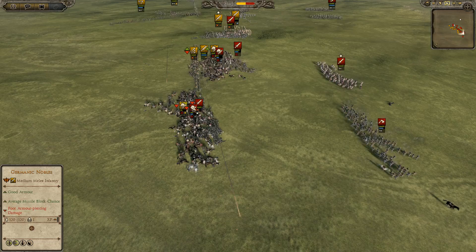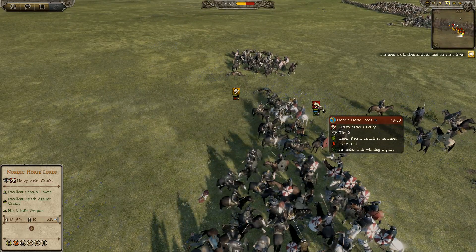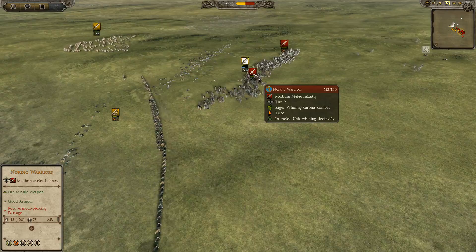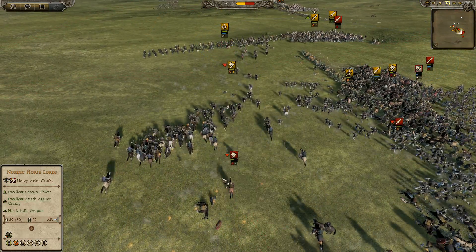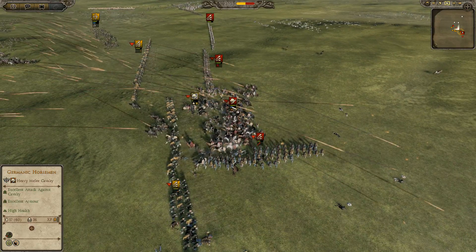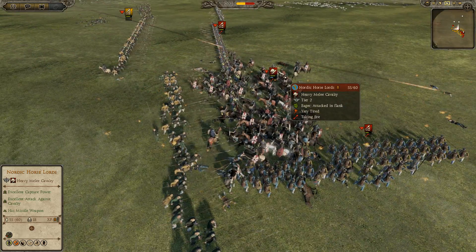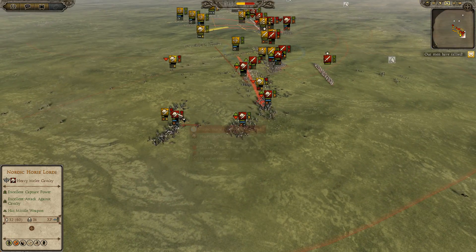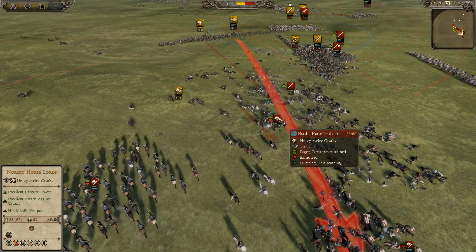I'm going to lose my Germanic Horses here to his Nordic Horse Lords. I'm also losing another engagement which I don't understand - I have Gold 3 Germanic Horsemen against Silver 1 Nordic Horse Lords and I got the charge off on him, which I really don't understand at all. My Sarmatian Warband is losing to Nordic Warriors, but I'm pushing up my Germanic Pikes. I'm going to get a charge off with my Germanic Horses into his Nordic Horse Lords, which should be an easy victory, but it's not looking great.